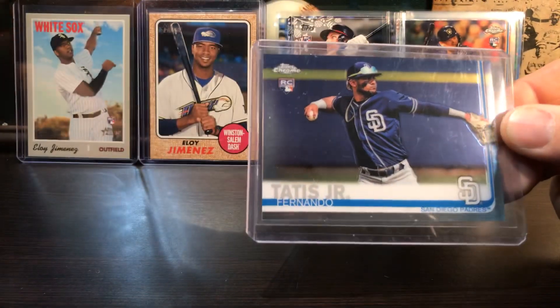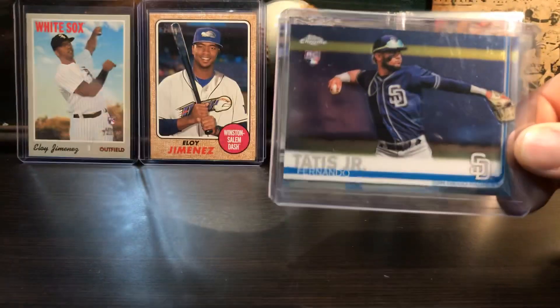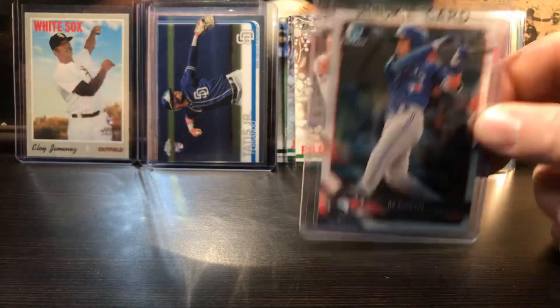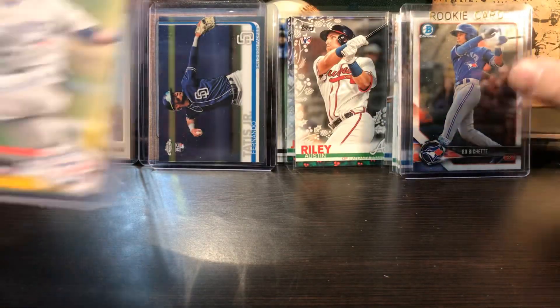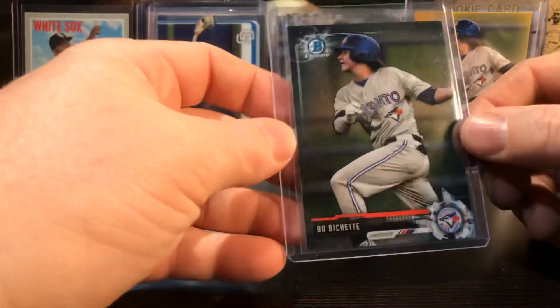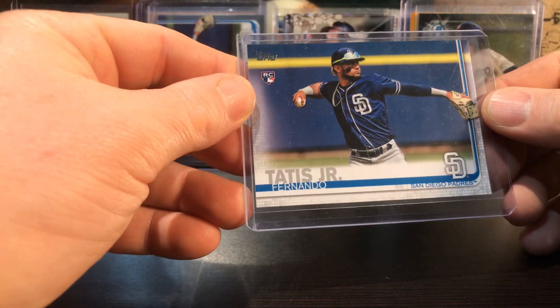Tatis - bought that at the card show too, the guy sold me this for like four bucks - I was happy with that. For some reason I couldn't pull that out of a pack. Beau Bichette - this is his Bowman Draft card, Chrome. Pulled this one from the pack - the yellow. There's another Bowman Chrome. Tatis paper version.